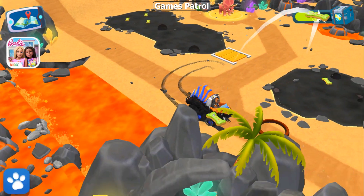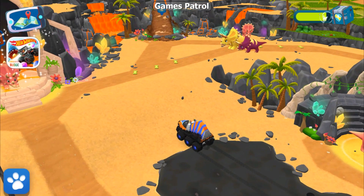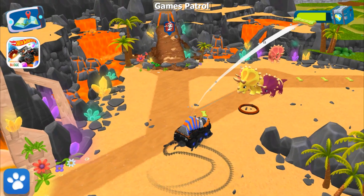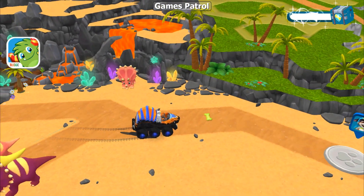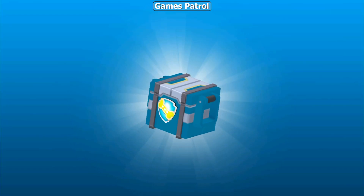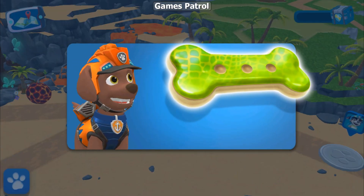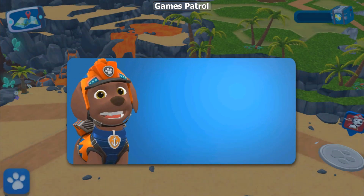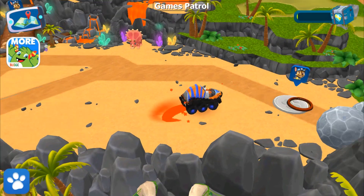To get a speed boost, watch out for sticky tar — make sure to wash it off before it stains. That volcano will erupt soon, so get ready to protect those dinos! It's a super treat — tap it to eat it! When your pup eats a super treat, it can go really fast.